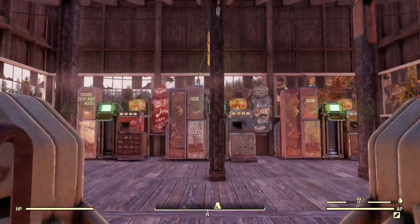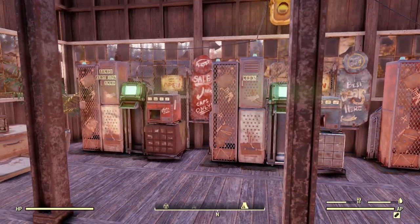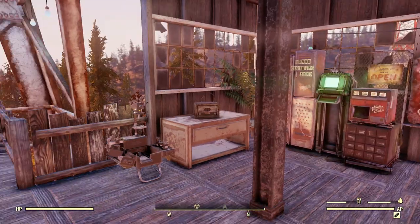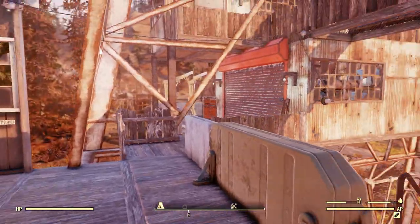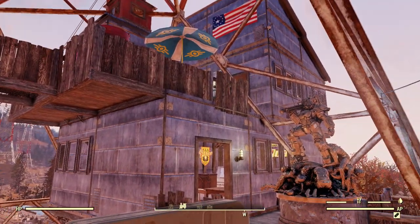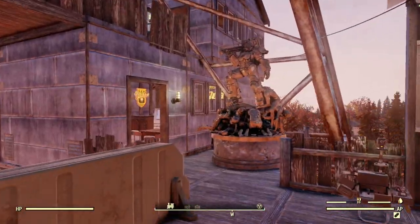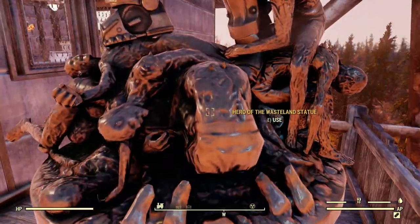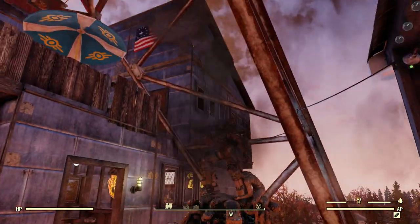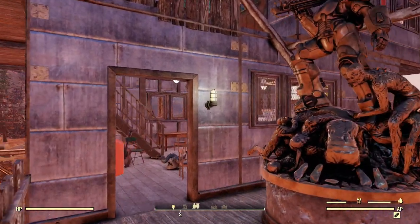So the first thing you come into here is the vending area with my vending machines — I put all the stuff in it that I sell. And then over there is the workshop. And then this is like a bar and my little personal room upstairs. We've got this statue — I don't actually know how I ended up getting it, it just showed up one day in my build menu, but it's a pretty cool statue so I put it down.